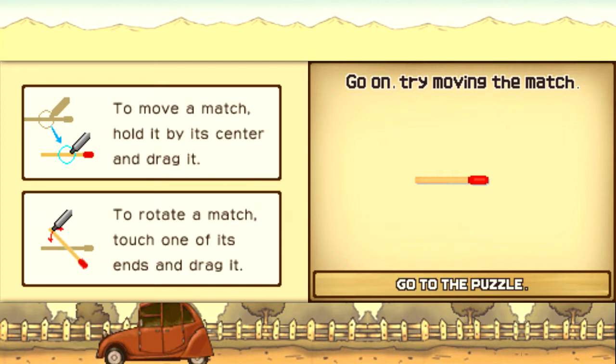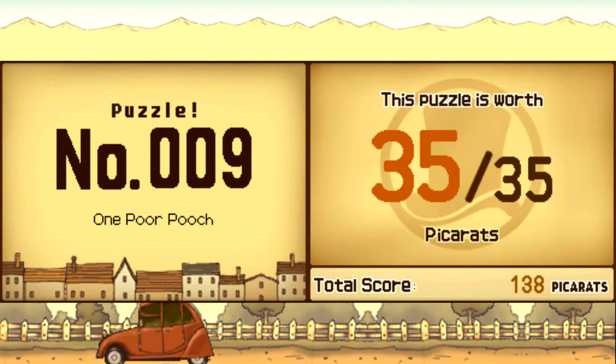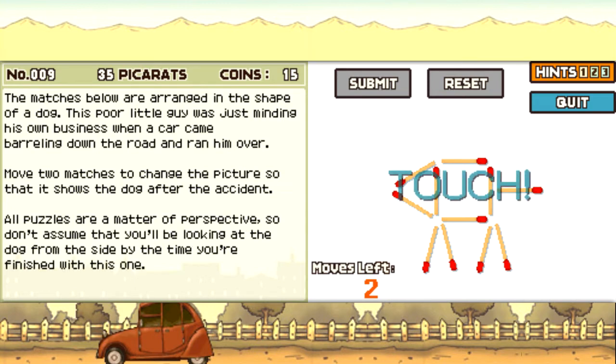Puzzle number nine — 35 pickerats. To move a match, hold it by its center and drag it; to rotate a match, touch one of its ends and drag it. The matches below are arranged in the shape of a dog. Move two matches to change the picture so that it shows the dog after the accident. All puzzles are a matter of perspective, so don't assume you'll be looking at the dog from the side. I think this one is pretty straightforward.